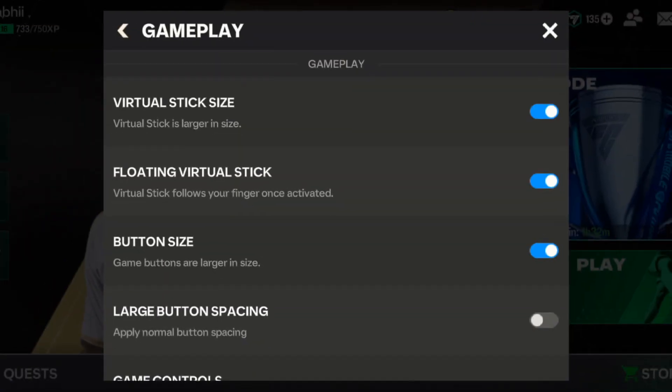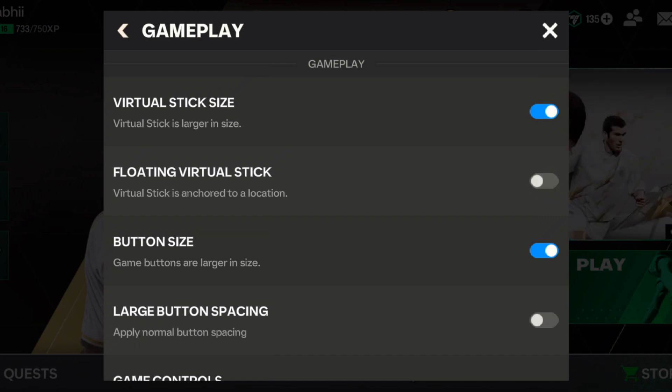The second setting point is gameplay preference. Always use the floating virtual joystick — don't use the joystick fixed at a single position. The floating joystick helps you maintain control throughout the full match because your fingers naturally move around the screen. If you're not comfortable with the floating joystick, you can use another joystick option as well.